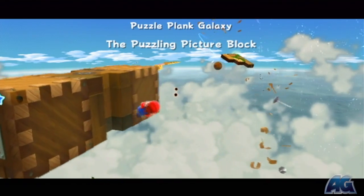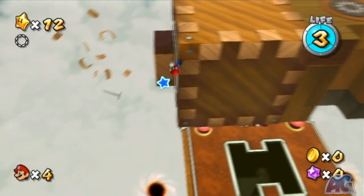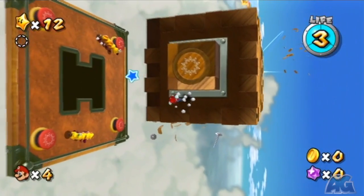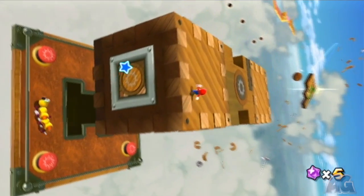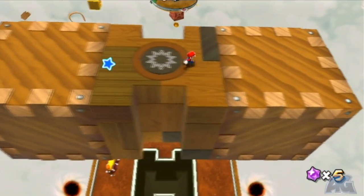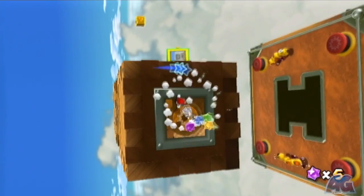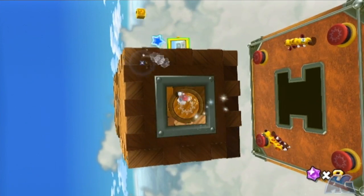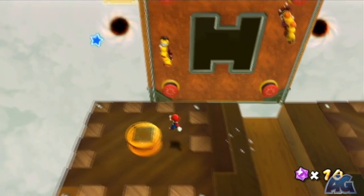Now I chose the Puzzling Picture Block, but this isn't the Puzzling Picture Block — try saying that ten times fast. This is the Hidden Star for this level. This one can be very easy to miss because you need 70 coins by the time you get up to one of the earlier planets, and you pretty much have to find all the hidden coins and not miss any of them before they disappear.